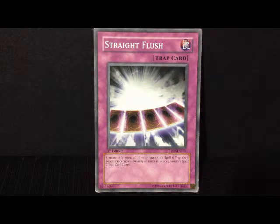So whenever you see that, Straight Flush will be there to go ahead and get rid of all your problems — Spell and Trap Cards. Just like Feather Duster, except that everything needs to be set on the field for you to be able to activate it.